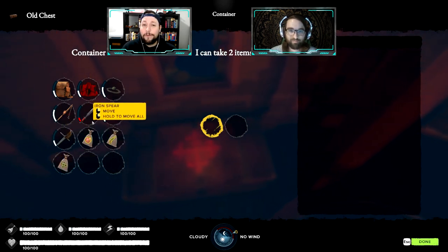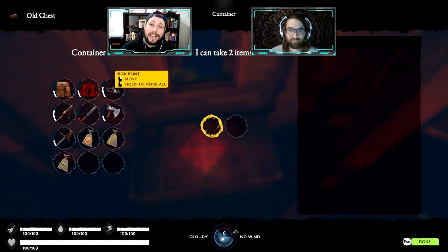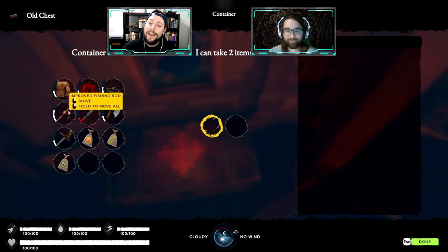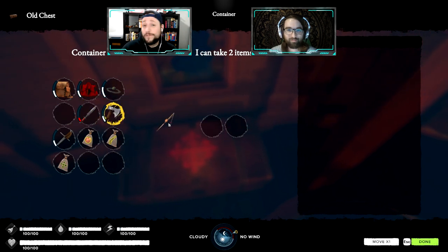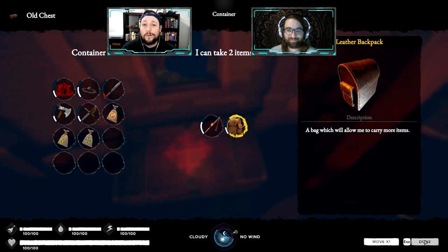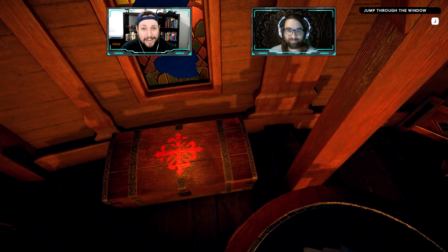Some of the things I did like were early on in the game when you first get onto the island — you actually get to select two things from your shipwreck to keep and bring with you. I thought that was a cool little element. There were a lot of choices there. Both of us actually picked two different sets of things. So I thought that was actually pretty unique and cool — you don't see that in all these types of games.